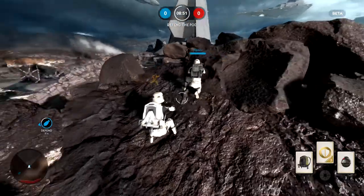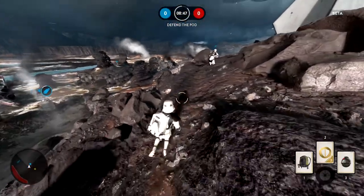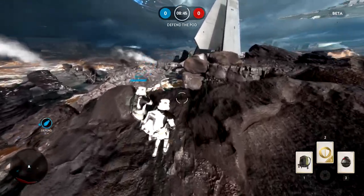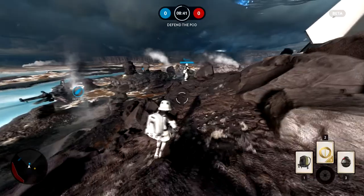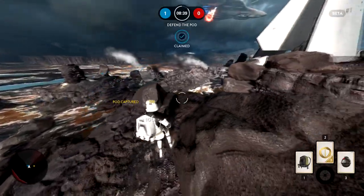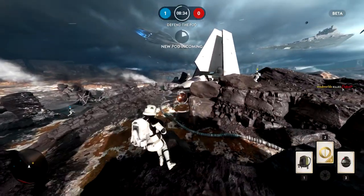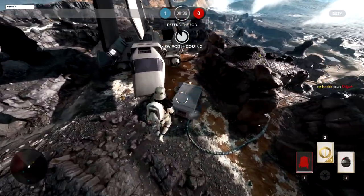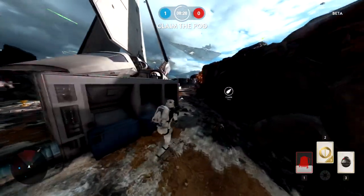The equipment I have selected is the jetpack and a thermal detonator, and the ability slot I've chosen is the bubble shield. If you've seen the Star Wars prequel trilogy, it's based on the droideka shield — the in-game explanation is that it's an adapted version of that shield, adapted by the Empire. All the possibilities are quite useful.